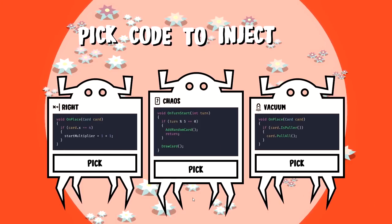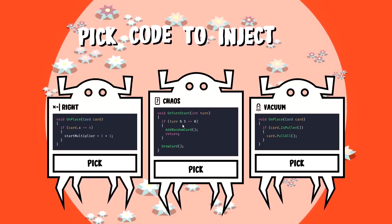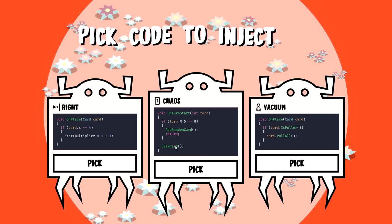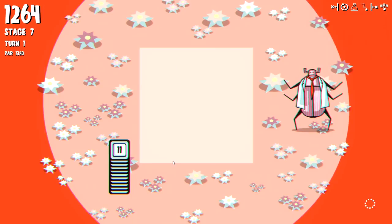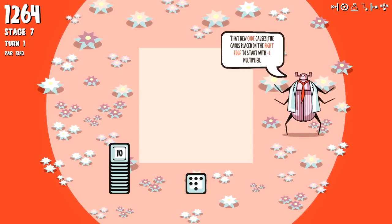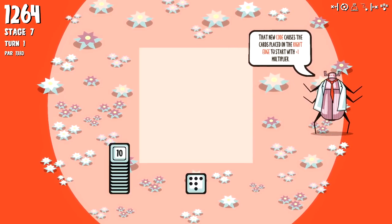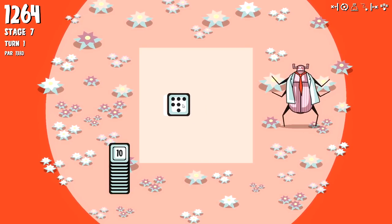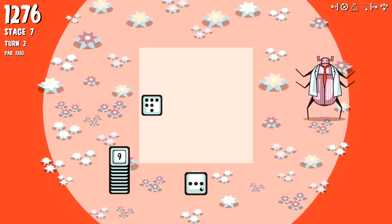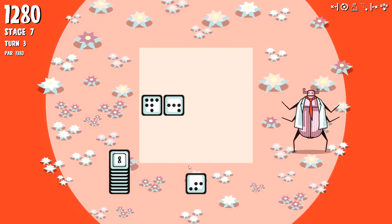This is a good card: chaos - if the turn timer is divisible by five, we add a random card and draw one. New code causes the cards placed on the right... okay, we put this here for the times two. This is fine - I know you might not think it's fine but I actually think it's fine. You put this here as the prime rotate target.